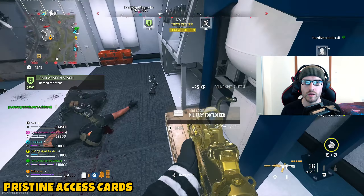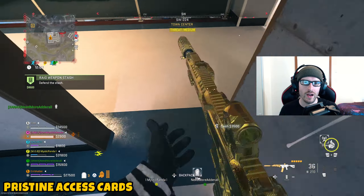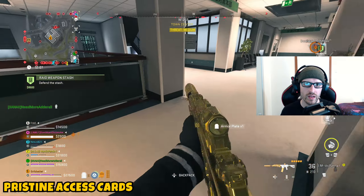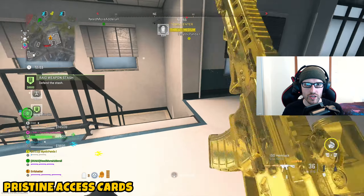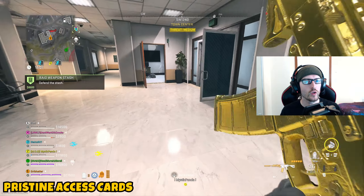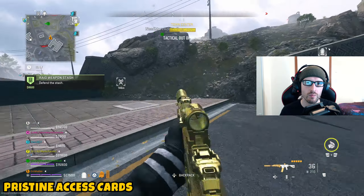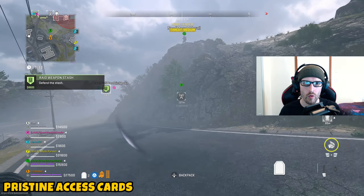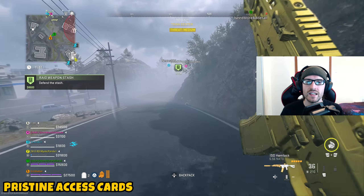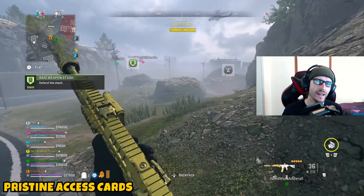The only real hard part at this point is that there are going to be other people trying to do the same exact thing, so there's a good chance you go over there and someone's already looted it. The idea is you're going to want to go here each and every round, access it with the key, go in, loot the access card, exfil it, put it in your stash, and repeat. It's going to take quite a long time to get all four cards in pristine condition, but this is also a method you can use just to acquire more access cards in general.